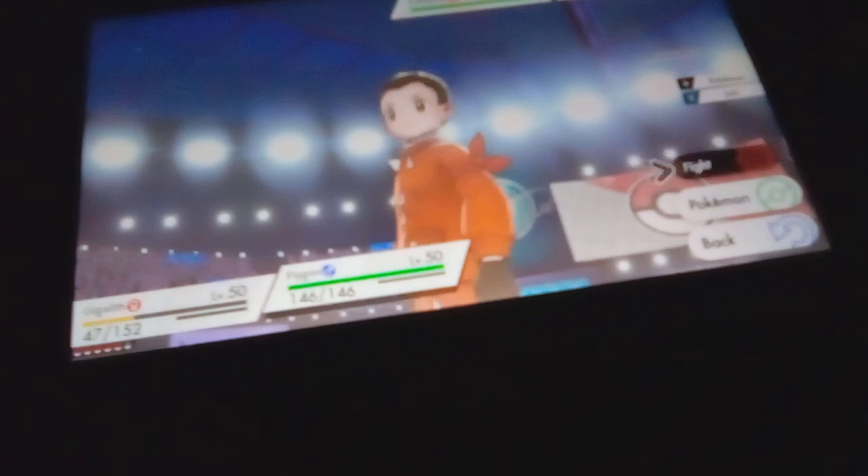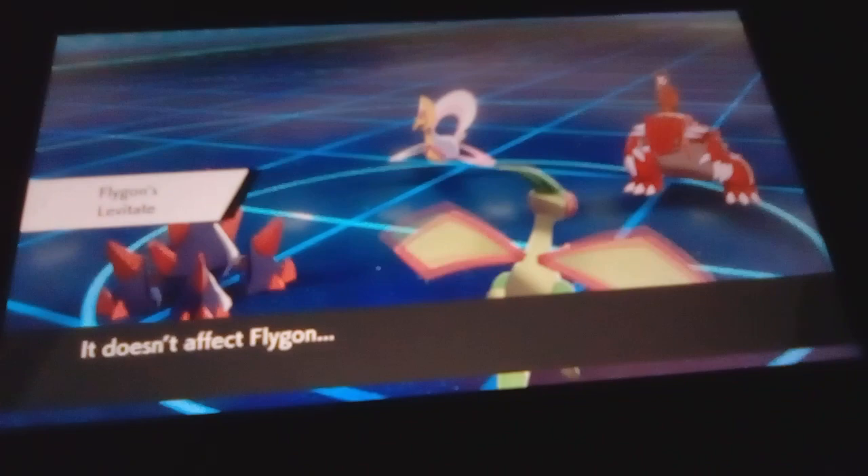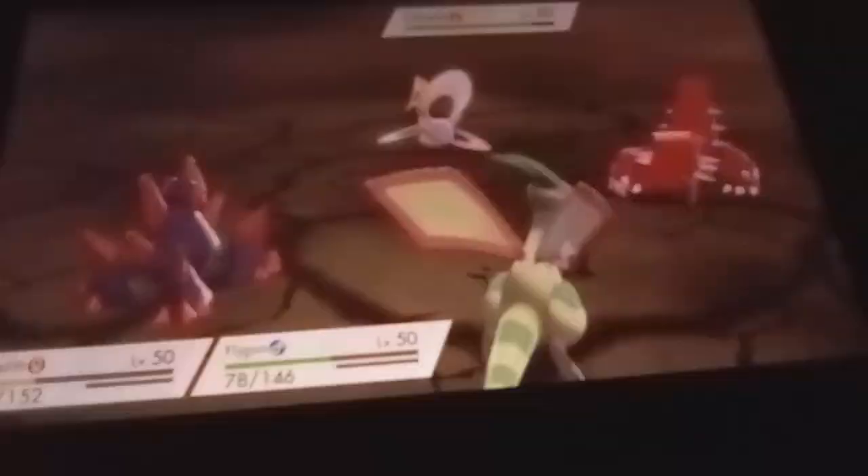Chrysalia... interesting. What do I do? Oh, I'm fast! Breaking Swipe off — lower your attack. Moonblast — okay, that's super effective, right? Yeah. Earthquake. Chrysalia has Levitate, Flygon has Levitate.